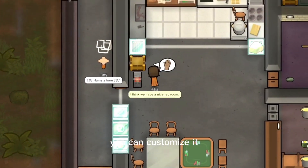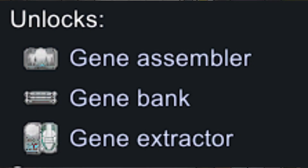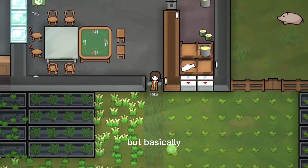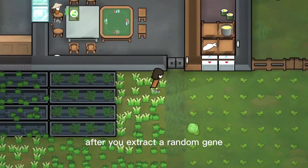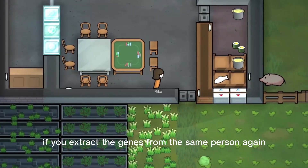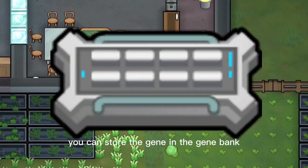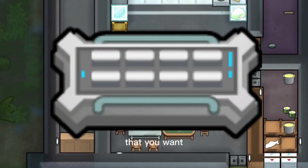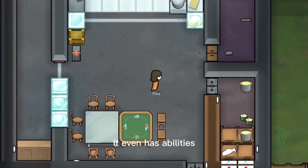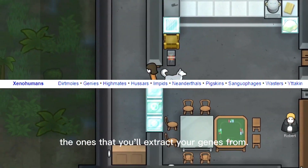To obtain genes, you can customize them at the start or obtain them by researching xenogenetics. This gives you a gene extractor, gene bank, and gene assembler. Basically, you can extract genes from others. After you extract a random gene, it will take time for the genes to regrow. If you extract genes from the same person again while their genes are growing, it will kill them. Afterwards, you can store the gene in the gene bank, create a combination of genes that you want, and give it to your pawns. This can create a lot of interesting combinations, including abilities like fire spit and acid spray. There are also Xenohumans, which are probably the ones you'll extract your genes from.